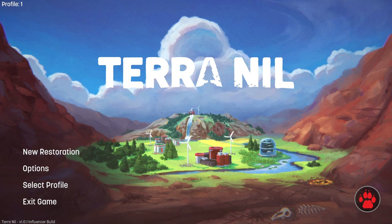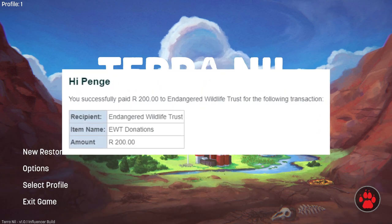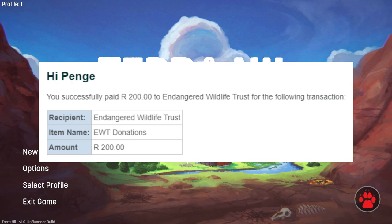This is due out on the 28th of March for both PC and mobile. There is a link to the Terra Nil website in the video description below. A portion of the Steam sales will be donated to the Endangered Wildlife Trust, which looks after endangered wildlife and their habitats, which is all rather wonderful. And because I did get a key from the publishers, I made my own donation to the Endangered Wildlife Trust, because that seemed like the right thing to do.